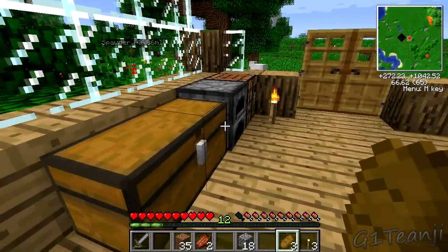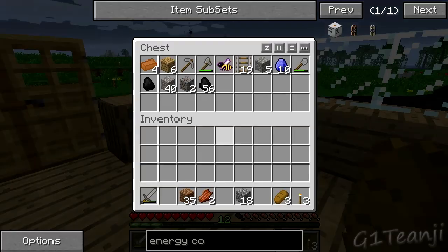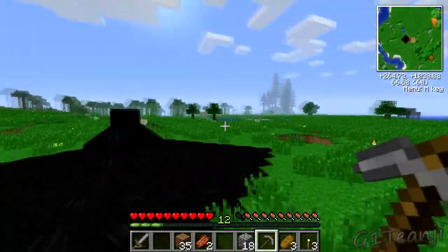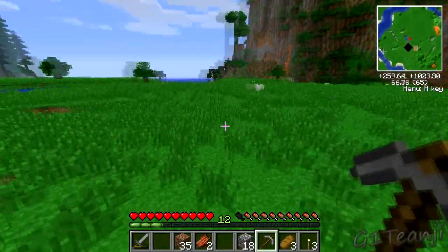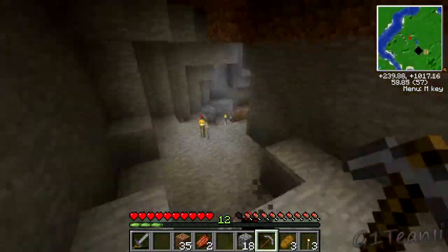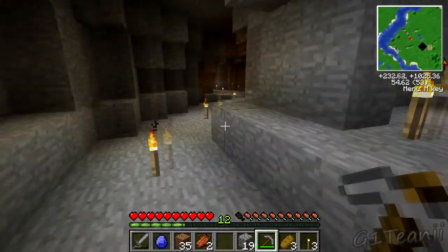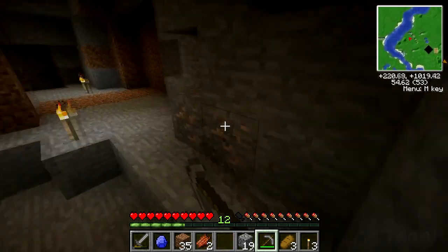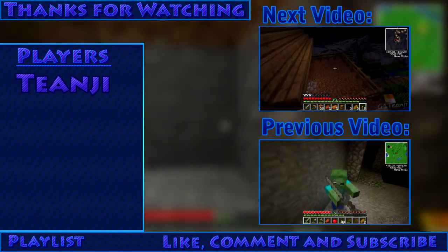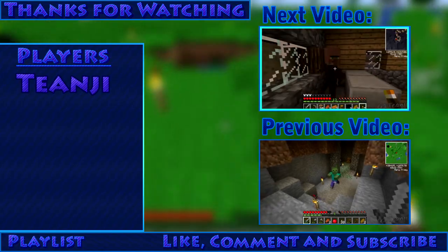Did I actually make another pickaxe? Let's go grab those last few resources, then we'll head off to snoop at that person's house and check out that village to see if I can loot anything from it - sometimes villages have diamonds, and I know they do have that chance. If you enjoyed this video, please leave a like and a comment below to tell me how I can improve, and feel free to subscribe for more. Thanks for watching. Oh, there is a testificate - they're all in here, holy crap!